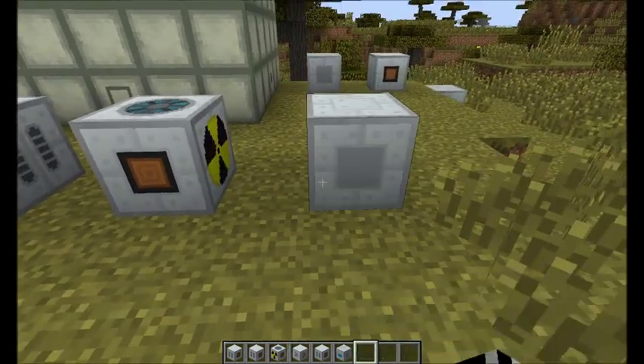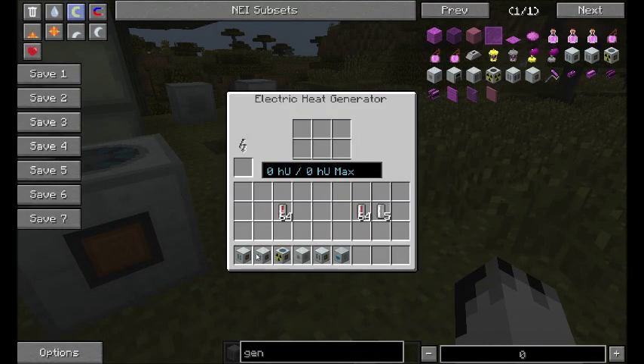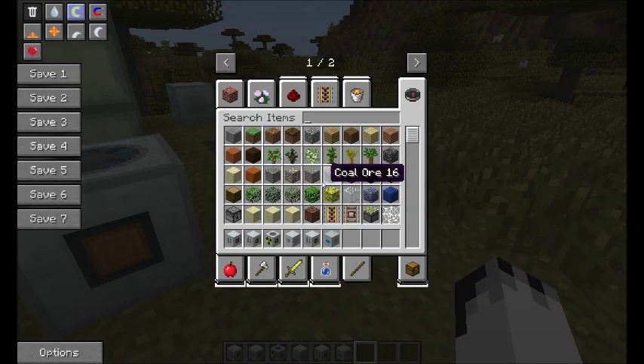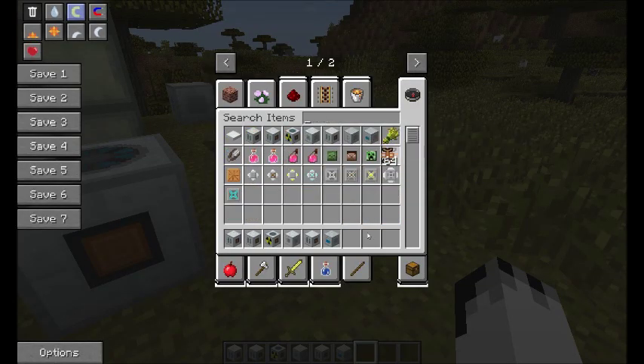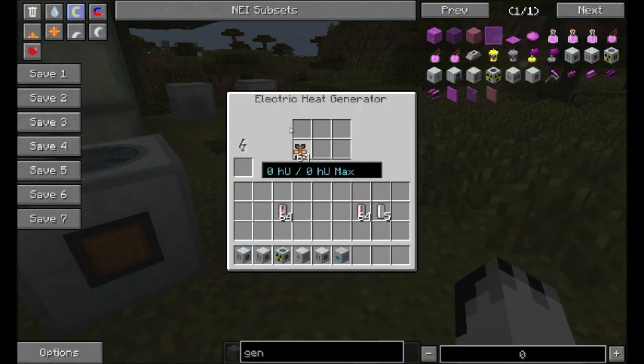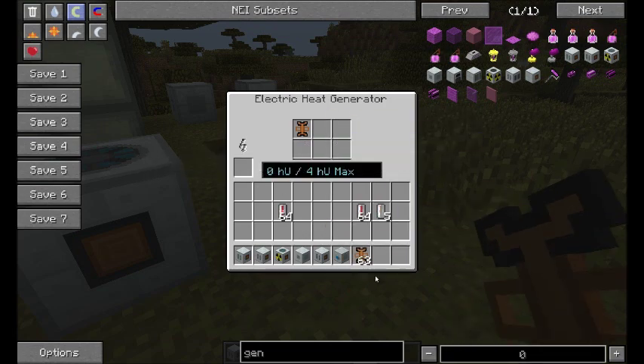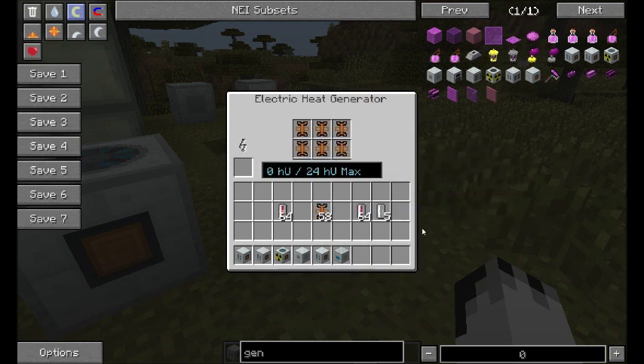The electric heat generator is a little bit different in that you put energy in, but you don't get heat out unless you also put in your heat conductors. This can take six. It's a variable heat supply and it goes up to 24 EU. The smallest amount you can pump out is four, and each conductor allows you to transfer four more.